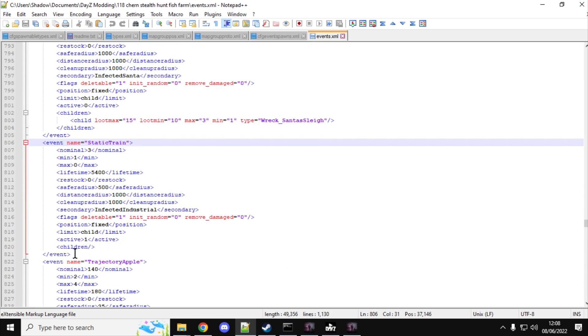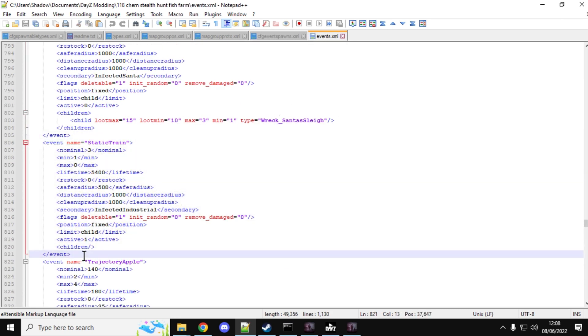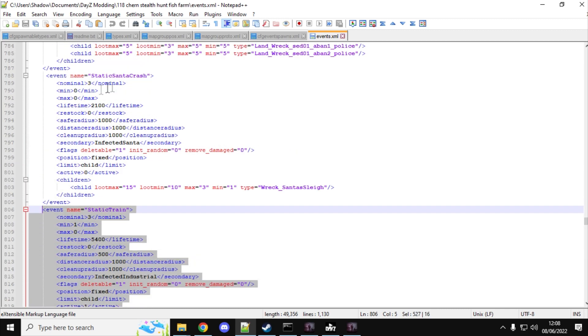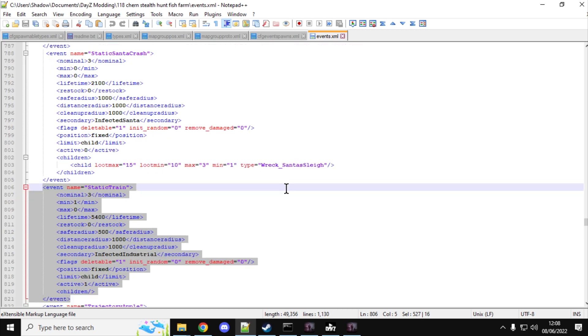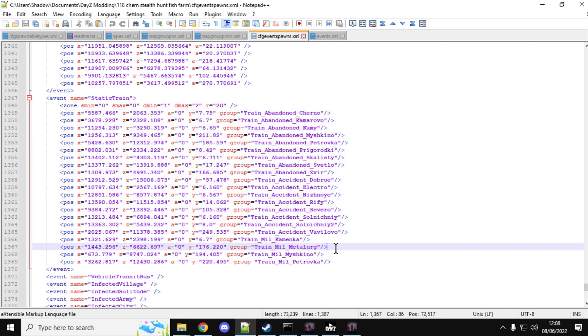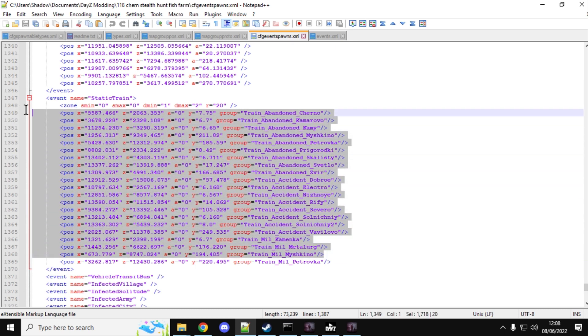Another interesting thing is that the event doesn't spawn a specific child. Normally an event will spawn like a wreck - so this is the Santa Christmas event, spawns in the wreck Santa sleigh. But because each individual instance of the static train event is different, instead of having 18 different events that spawn in individual things, they're having one event that spawns in these different things, but each particular place is a specific thing. That's quite interesting actually.